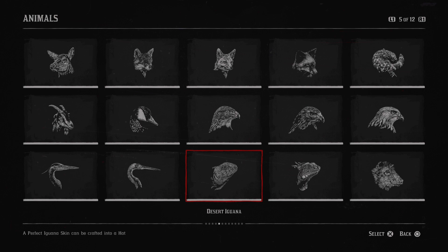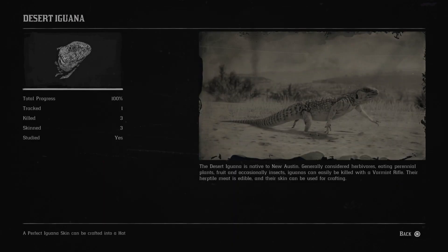The Desert Iguana. The Desert Iguana is native to New Austin. Generally considered herbivores, eating perennial plants, fruit, and occasionally insects, iguanas can easily be killed with a varmint rifle. Their herpetile meat is edible, and their skin can be used for crafting.